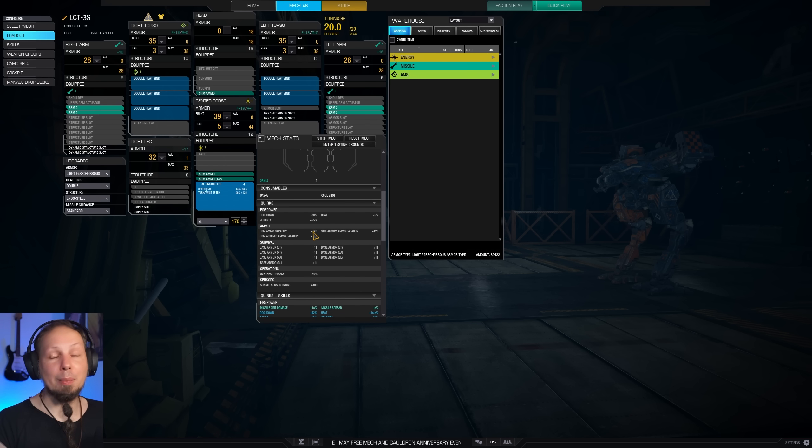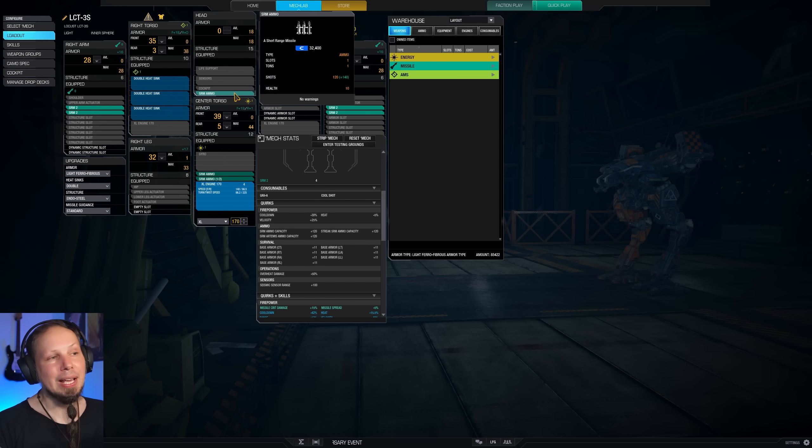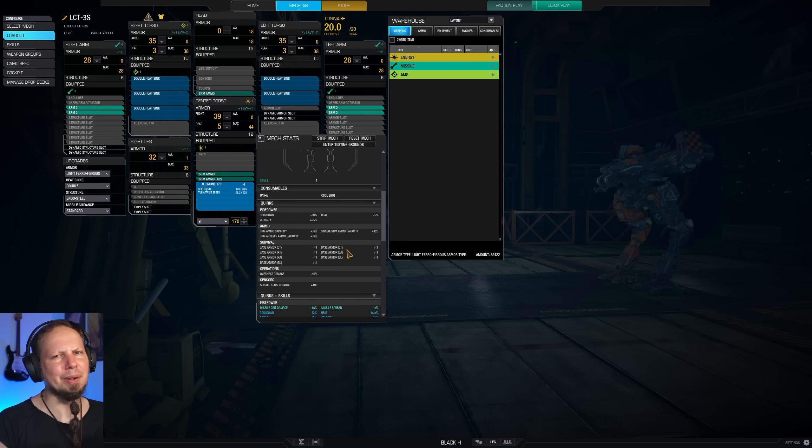On top of that, we have extra ammo capacity, so we can get away with only running two and a half tons of ammo and still deal about 700 to 1000 damage depending on how your aim is. And then we also have a bit of armor, a 50% reduction of overheat damage, and a 100-meter seismic sensor range built in, which is absolutely fantastic.